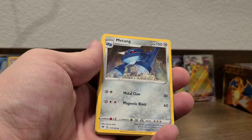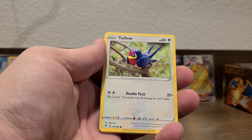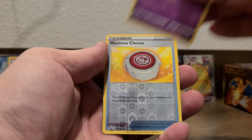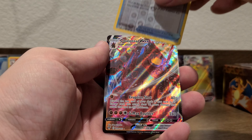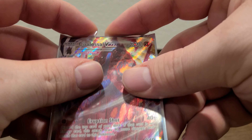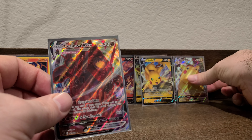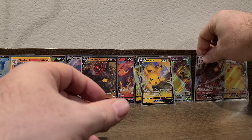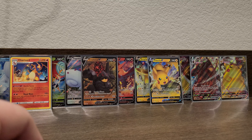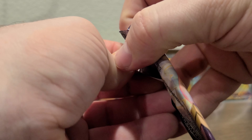Only five left. Miltank, Rockruff, Taillow, Yanma, Whismur, Wooper, Dedenne — we have a reverse holo Moomoo Cheese and the rare is a Coalossal V-MAX. Another V-MAX to add to the pile. And then there were four.